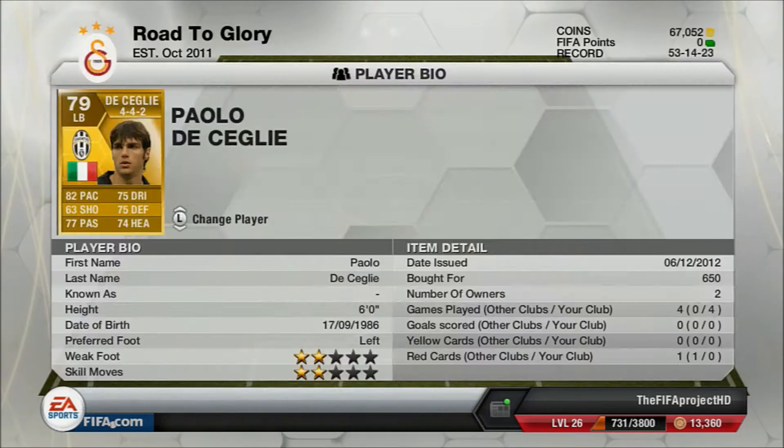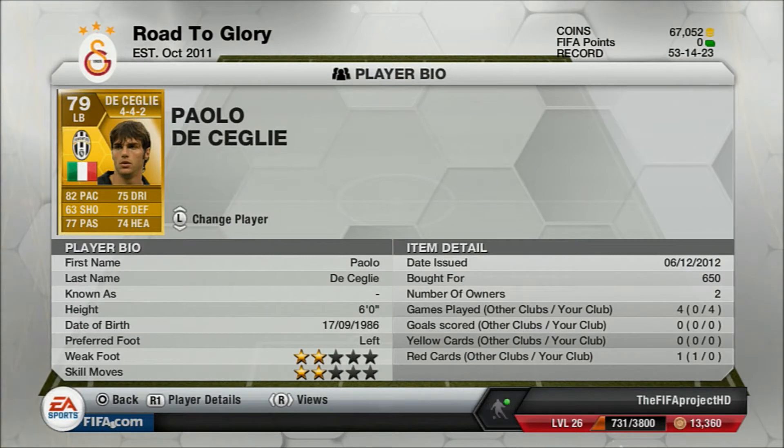Moving on to our left back, we've got Kegler — however you want to pronounce it — he cost us 650 coins. He's 6 foot, 82 pace, 75 dribbling, 75 defending, and 77 passing, so he's quite good at crossing I reckon, as well as Konko. He only cost us 650 coins — basically discard value.